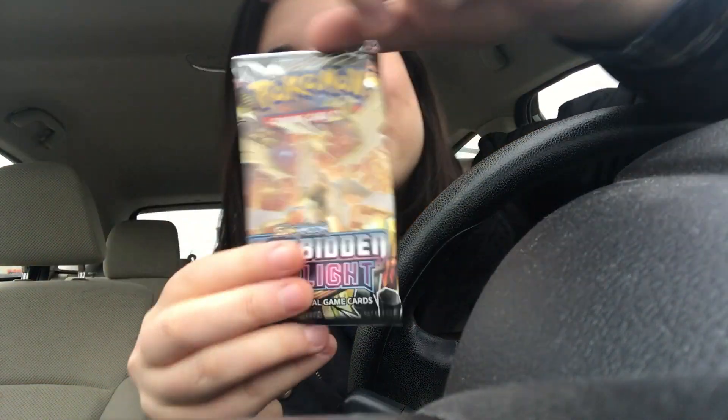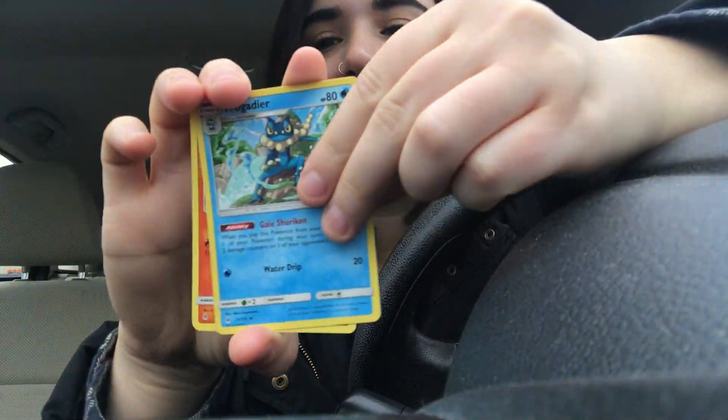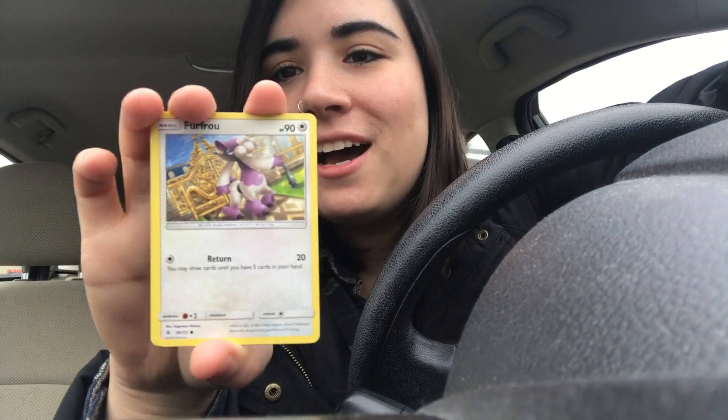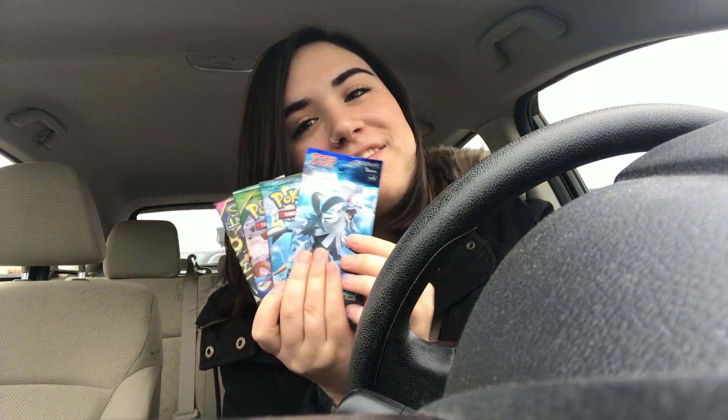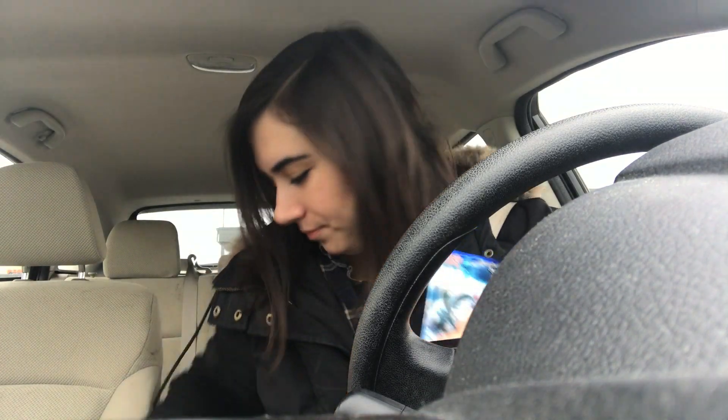Where is Forbidden Light? It's on my lap. So let's do Forbidden Light. We do four and we have a Fairy Energy, an Araquanid, a Key, a Frogadier, a Fennekin, a Litleo, a Furfrou, an Inkay, a Magnemite, a Gible — and the rare is a non-holo. So what did we get? We got a reverse rare, a Vulpix, and a regular holo. Not too bad, not too bad. We still have like four packs left and one of them is a Japanese pack, so I'm going to get on the road, drink more coffee, and I'll see you guys at my next stop.